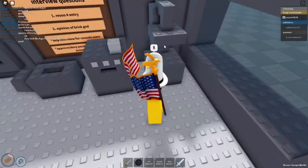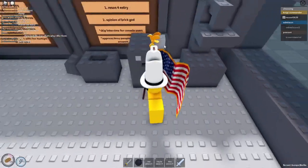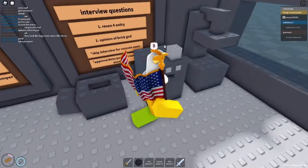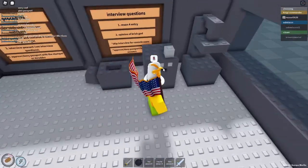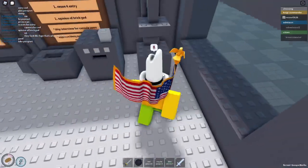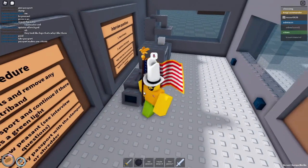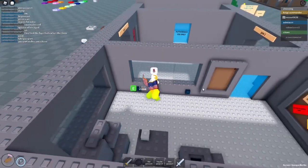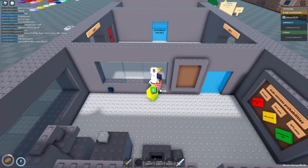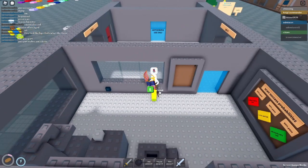I believe this is the passport machine. You place it in here, and if it gets approved, it goes to the stamping machine. But if it gets disapproved, it goes to the shredder. And I think these are the buttons to open and close the doors — as you can see right where my torso is, you can close the gates like this.